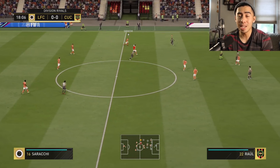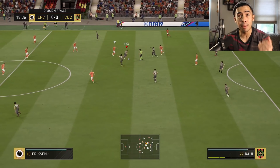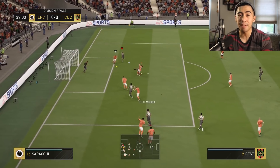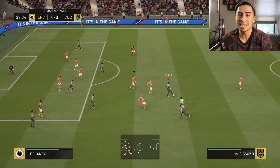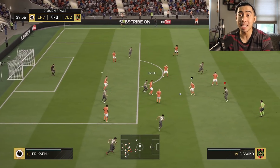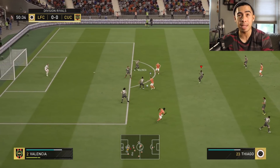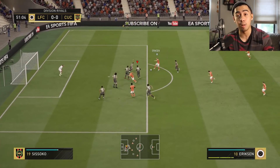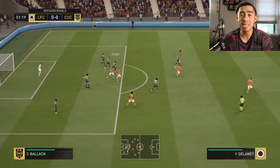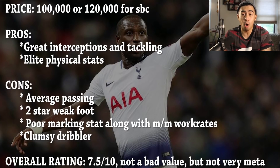His physical is definitely elite — this is the one thing about the card that I can say is really amazing. His strength is 95 and it definitely feels like that in-game; he does not get bullied by anybody. His stamina is 93, so he does not need a sub. His jumping is 85 and he wins most headers in the air no matter who he's up against. His aggression at 85 is also something nice. Overall, I would say his physical is a 9.5 out of 10 — you can't complain at all.